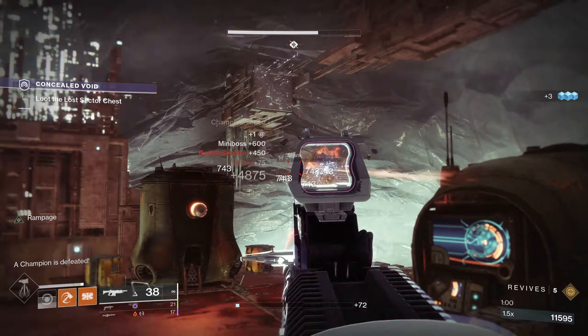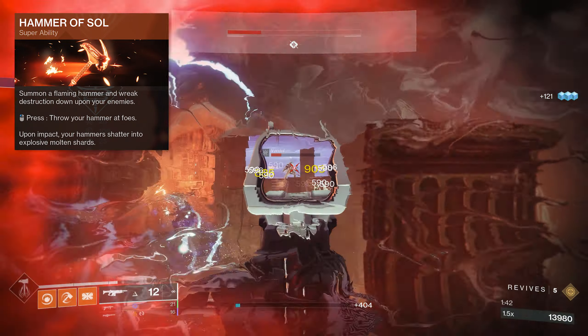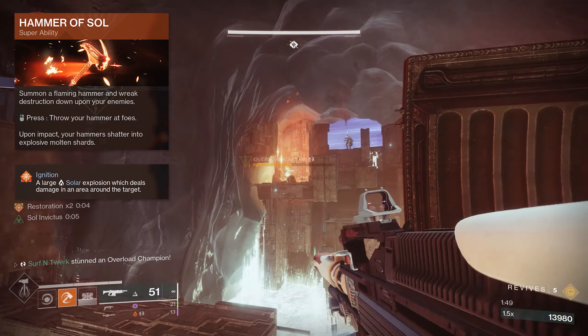I decided to run this on my Titan because I needed some arms. I would just recommend running any Solar subclass, no matter what class you want to run, because it's going to be more helpful for those Solar shields. Plus, you can ignite enemies and cause explosions to take out more of the adds.